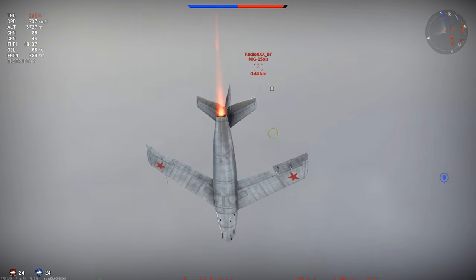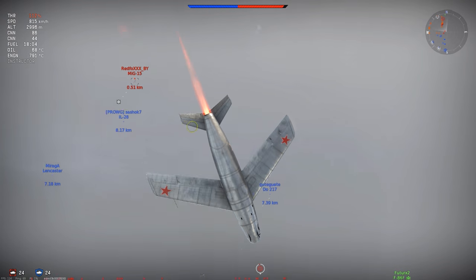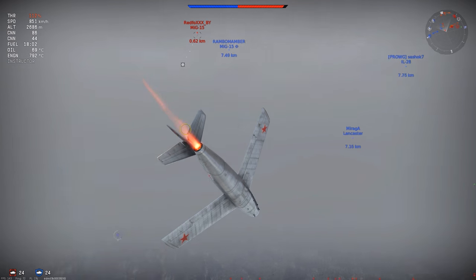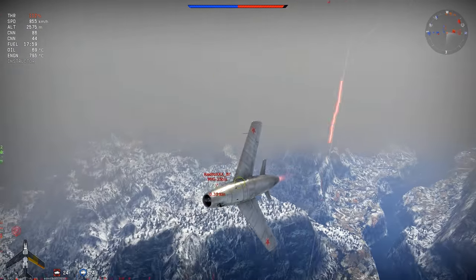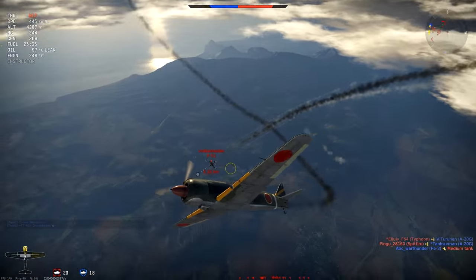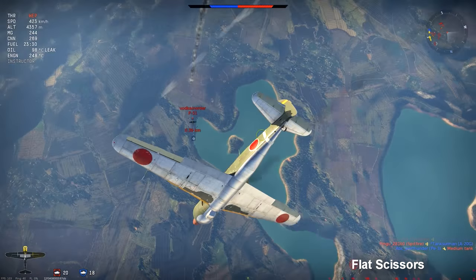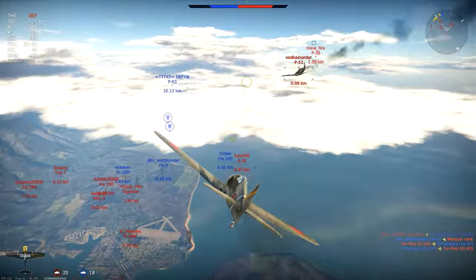Hey everyone, Jengar here. Welcome to Air Combat Maneuvers. In today's episode we're looking at the Scissors. Scissors are a series of turn reversals and flight path overshoots intended to slow down and force an enemy overshoot, or prevent it on the attacker's part. Both sides try to prevent getting into the enemy pilot's guns.